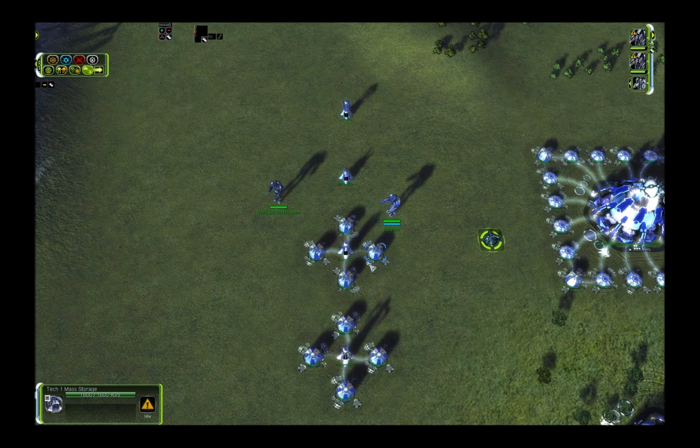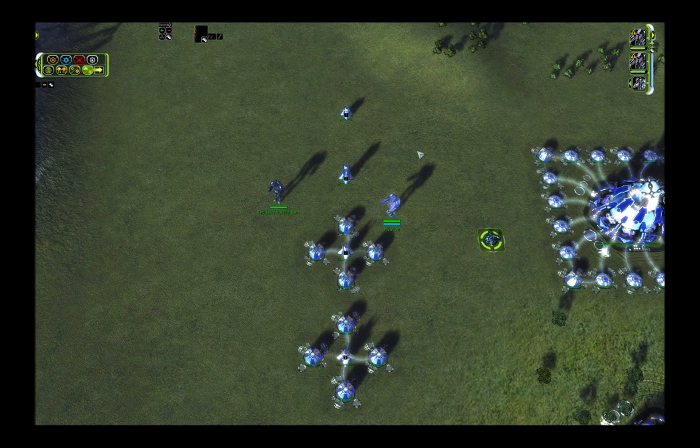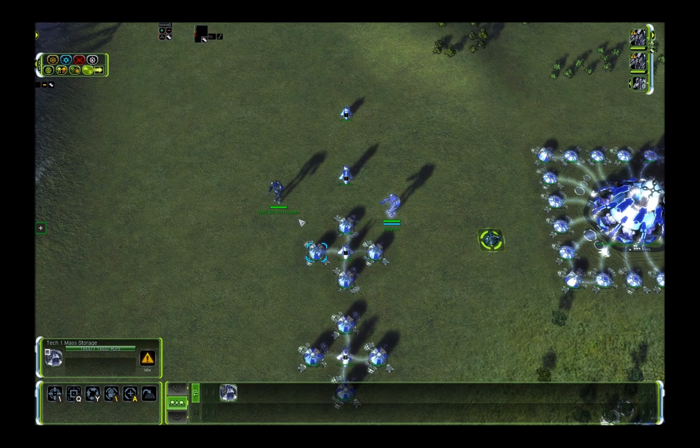Next on the list is the ringed T2 MEX, and this one takes 4 minutes and 30 seconds to repay its own cost. So usually you should first build T1 MEXes, then upgrade them to T2, and then ring them. In some situations it may make sense to build mass storages before you even upgrade the MEX to T2 — not because you want the income, but because you want the storage because you expect reclaim to come in soon. For example, when your ACU is reclaiming something and you want to keep most of it instead of overflowing to allies or wasting any.